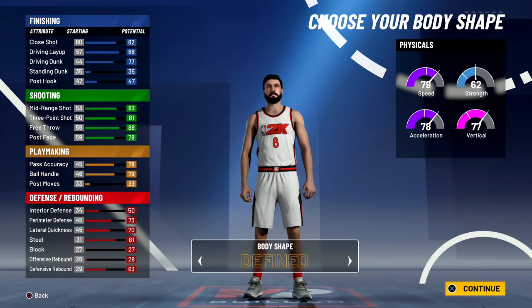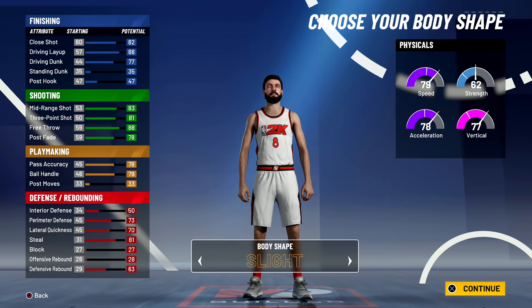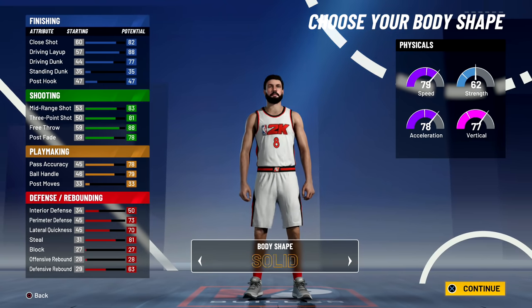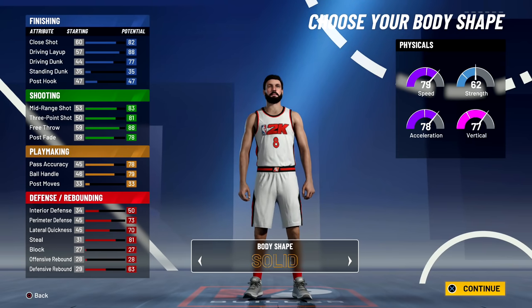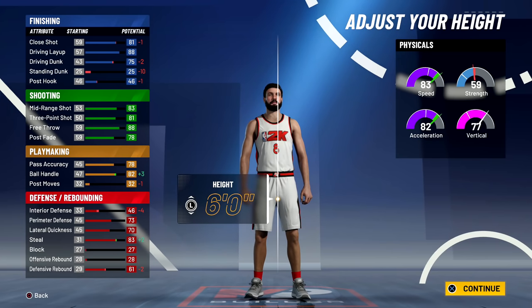Body shape — looking at the options. Defined, burly — it doesn't even look natural with that head. Slight — that's actually more accurate to how I look, but if I'm dunking on people I can't be looking like this. Compact, solid. The 'slight' option is most accurate but it wouldn't make sense if I'm dunking on people. Defined makes sense for a point guard that could be dunking. I like solid.